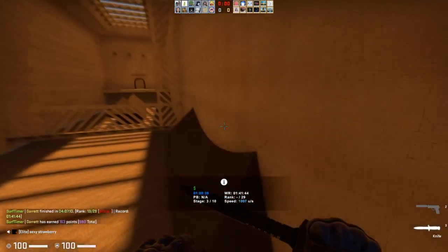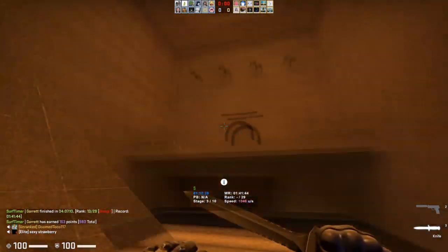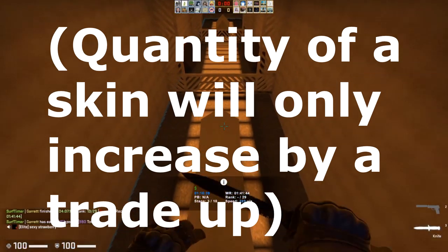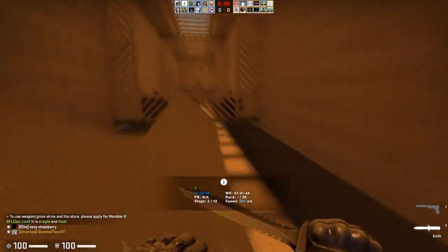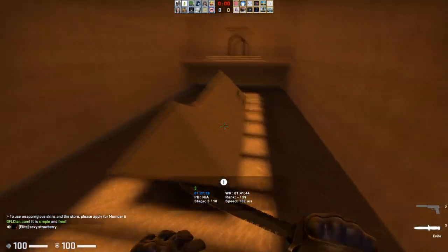This is due to trade-ups being very popular going forward, and obviously those skins are not going to drop anymore. Their supply is going to be limited and you won't be able to obtain them after the operation ends. So every single skin is going to rise in price — all the way from the very low industrial grades, up to the red covert skins like the Op Gungnir.